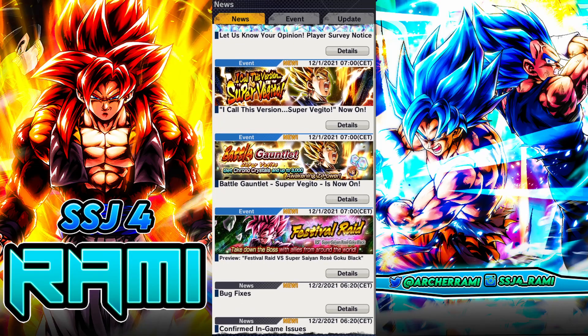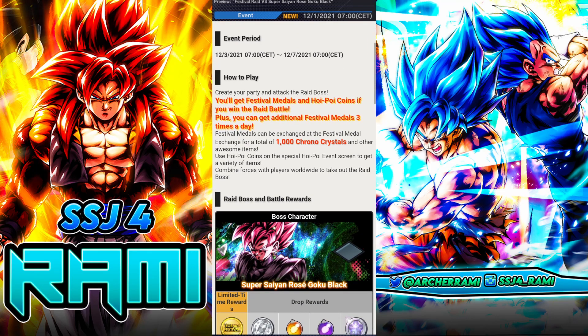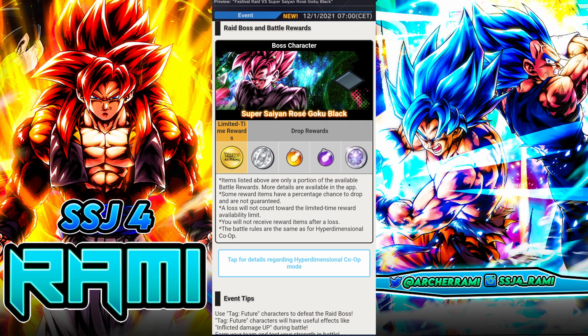Our last 1000 chrono crystals comes from the raid. If you have more than 20,000 chrono crystals, unfortunately you won't be able to get the 1000 because it's in the exchange shop. Don't expect them to change that — they are doing it on purpose because they want as many players as possible to summon on the new banners.